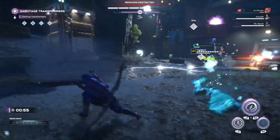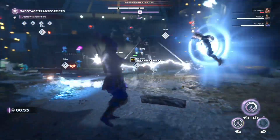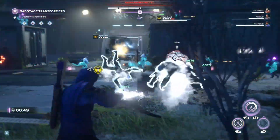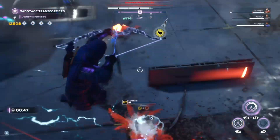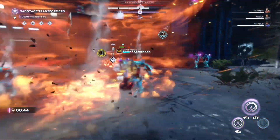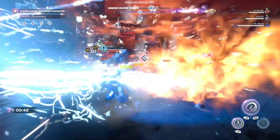Upon defeating all five villains, you'll complete the mission chain and receive the new major artifact: the Void Tech Transponder, which will allow you to summon Hank Pym to fight alongside you briefly. And that's it — we're done explaining everything.